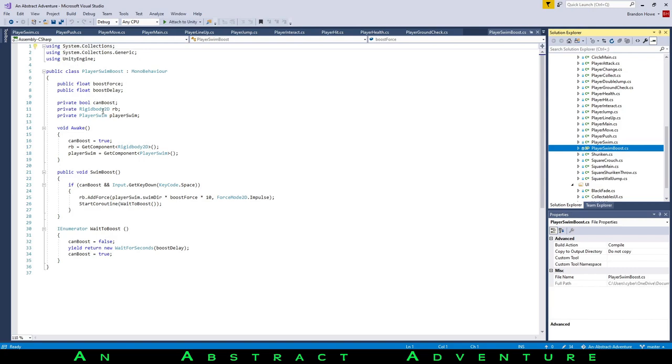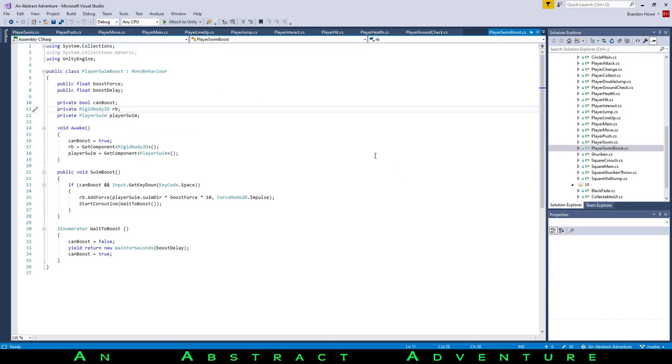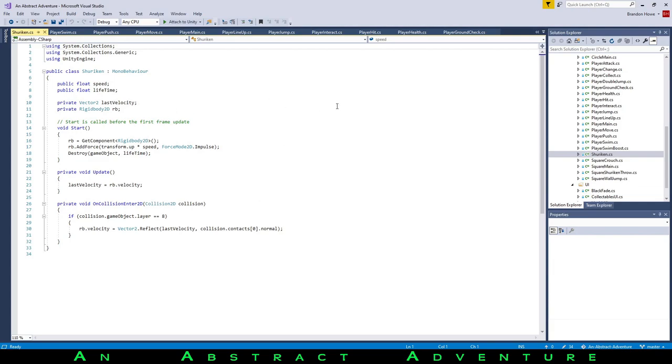Player swim boost — this one also still needs converting. If you hit space while swimming, it's the equivalent of jumping — you get a boost in whatever direction you're moving in. The shuriken script — this might change if I make it a fireball. This is the thing on the shuriken itself: it calculates its own velocity as it moves, and if it hits something it gets reflected into a different direction. Eventually there'll be more code for hitting enemies.